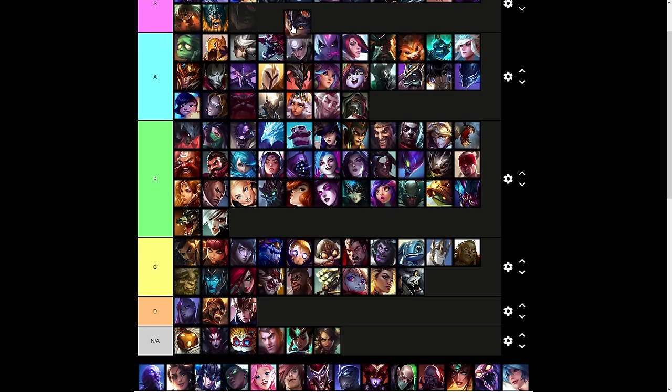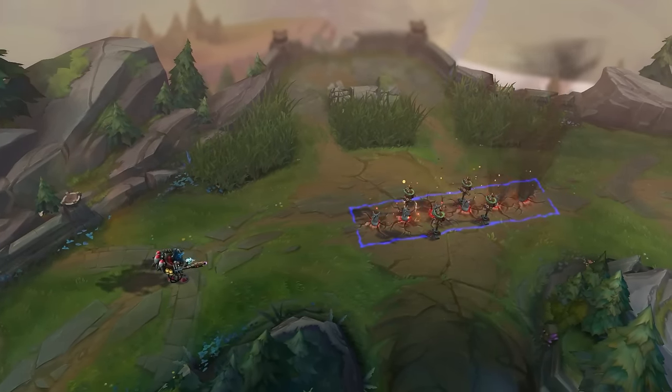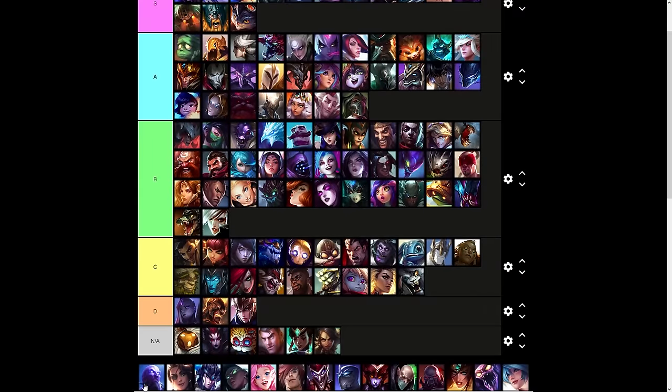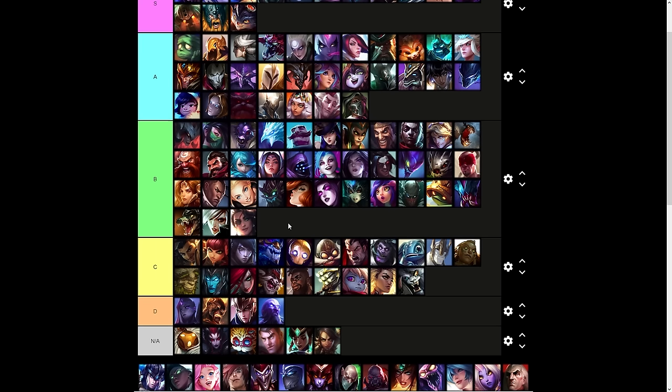Rumble is S tier — this ultimate is cracked; it's basically a ranged Fiddlesticks ultimate. Ryze is D tier — Realm Warp is half the reason why current Ryze is just unplayable. Just bring back Desperate Power, please — that was so much better for him. Samira's Infernal Trigger is B tier — it would be S tier if it was available on demand, but it's not. It's a slightly better Katarina ultimate.